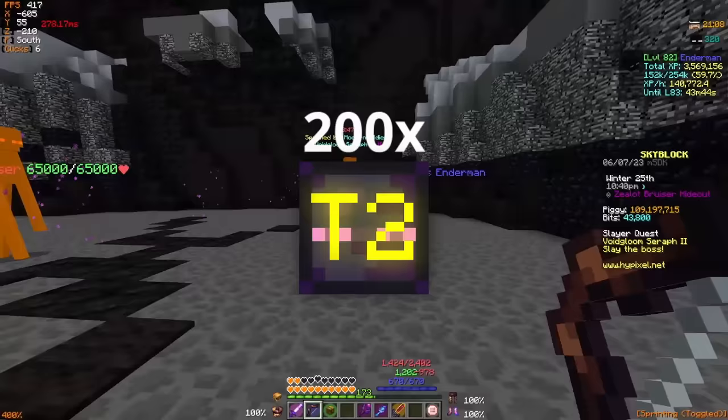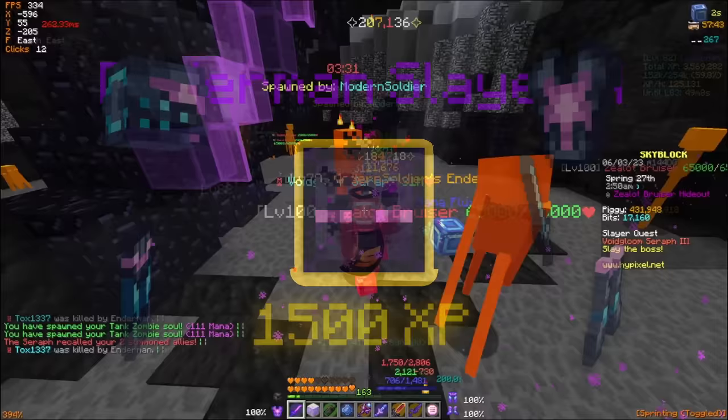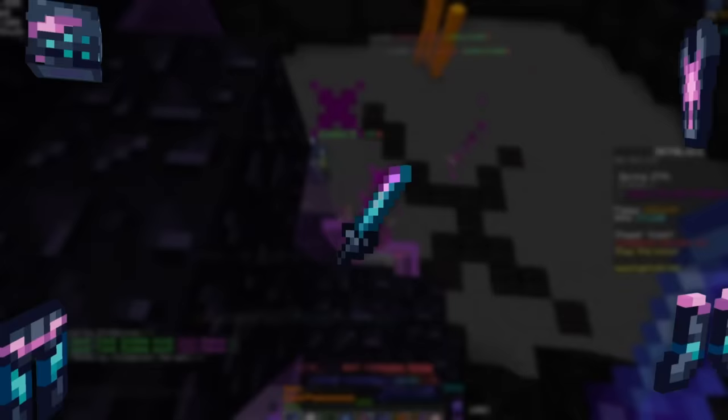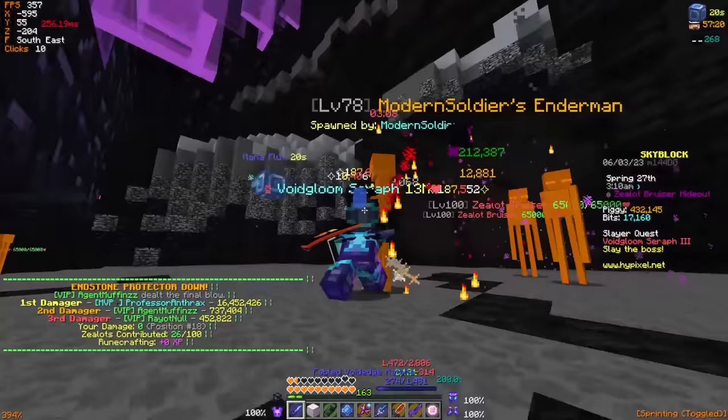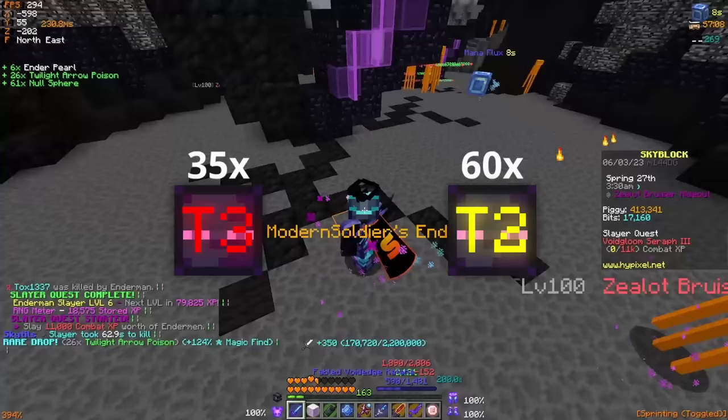While it does take 200 tier 2s to reach Enderman Slayer 5, this grind doesn't have to be done entirely off of tier 2 bosses. Enderman Slayer 3 unlocks the Void Edge Katana and Enderman Slayer 4 unlocks the Final Destination armor, both extremely useful tools for taking down the harder bosses. If I lower our goal down to reaching Enderman Slayer 4 first and then going for 5, this changes our total boss count from 200 tier 2s down to just 60. Then, using these 2 gear upgrades to go from Enderman Slayer 4 to 5, you can start tackling tier 3 bosses and get there with another 35 kills — leaving you with just 95 total Enderman Slayer bosses instead of 200. It's actually a lot easier than you might have otherwise thought.